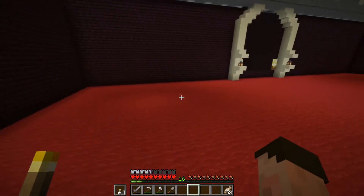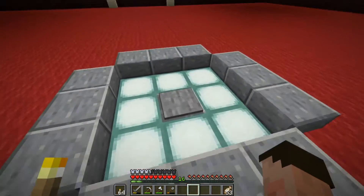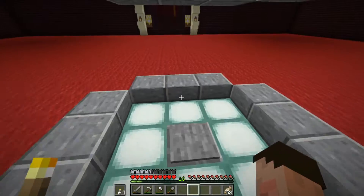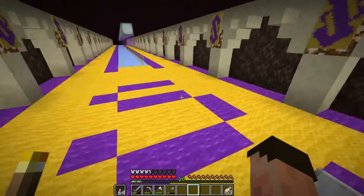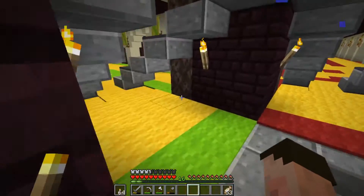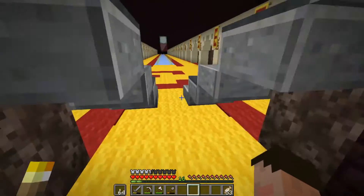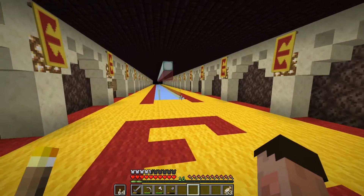So if we come down, we actually access the hub by coming onto this pressure plate here. And you can see we have rematerialised down here. That's the South Tunnel. That is the West Tunnel. That is North. And this is the East. And we can go in any of these directions some distance.